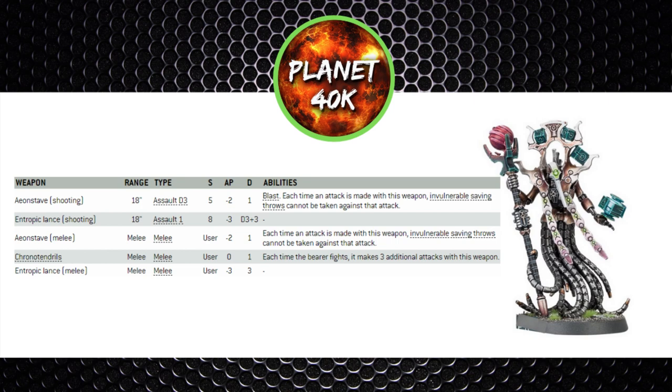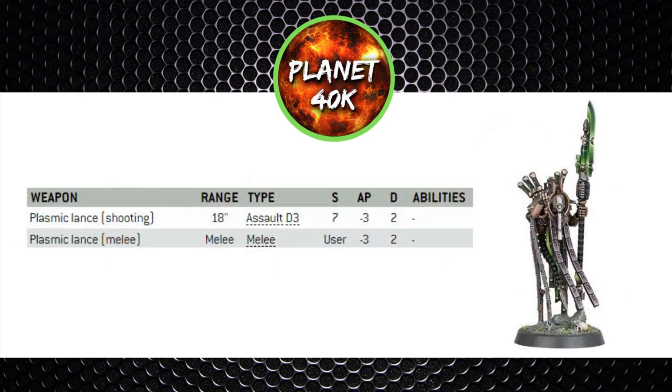The Chronomancer has a choice of two weapons and comes stock with Chronotendrils, giving him three extra melee attacks — though it's only strength 4 with no AP, so don't get your hopes up. His two ranged options are either the Ion Staff — 18-inch assault D3, strength 5, minus 2 AP, single damage with the blast keyword and no invulnerable saves allowed — which could be good against Genestealers. The other option, which I do quite like and is a free upgrade, is the Entropic Lance — assault 1, strength 8, minus 3 AP, and damage D3 plus three. For a support character that's fantastic; I'd always take this option and fire it at a vehicle each turn.